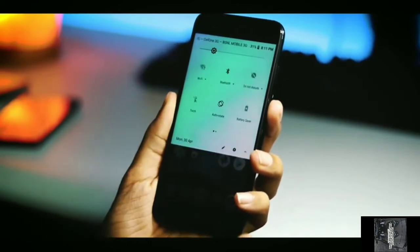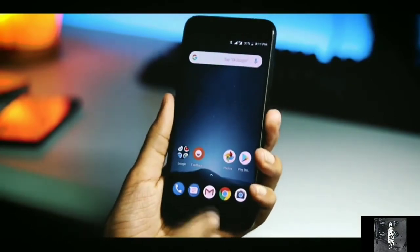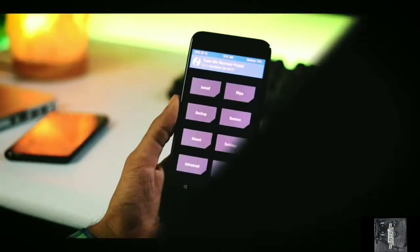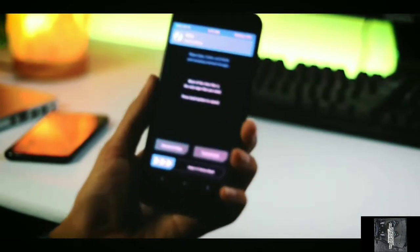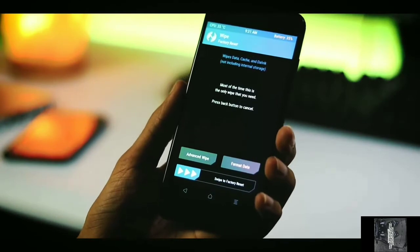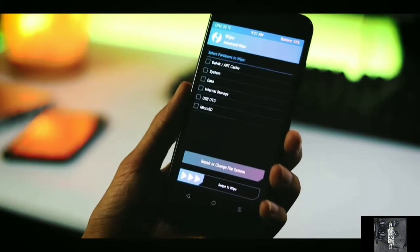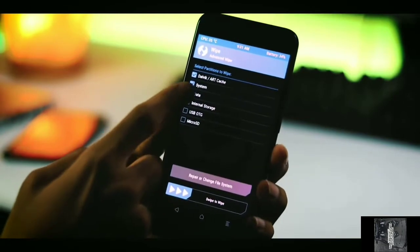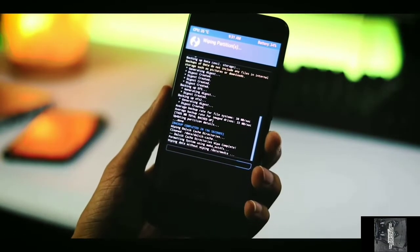This is not a stable ROM. This is a rooted phone and this is not a stable ROM — we have to install this ROM from the TWRP recovery option. Soon the ROM is coming officially from Xiaomi for the Mi A1, but right now it is not there. So my phone is rooted and I am installing this with TWRP.